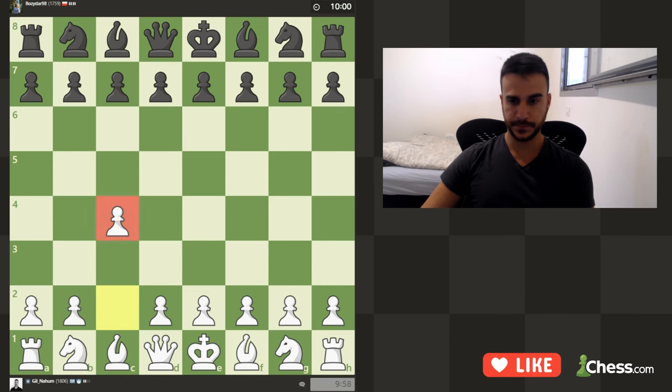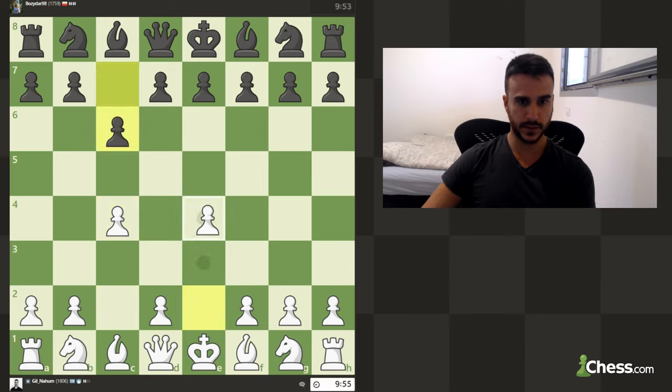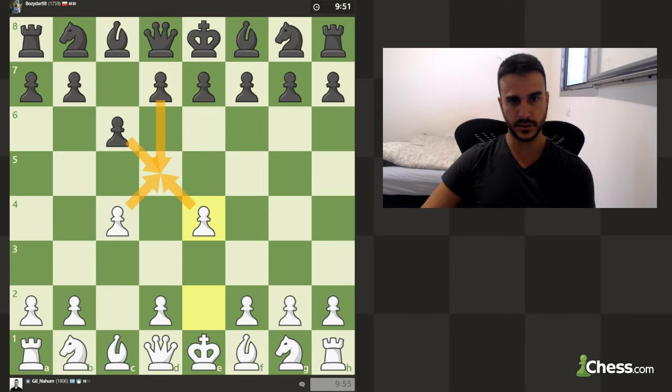Okay, so we are playing one more game. Let's go c4 with the English. Now we can play e4 and have a very nice exchange in the center, and play knight c3 which is a very fun line.